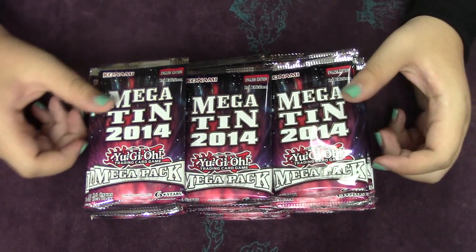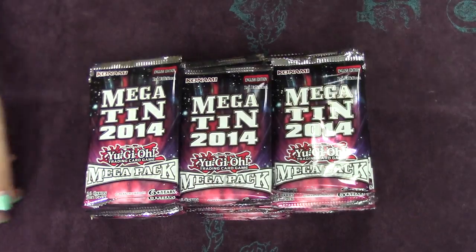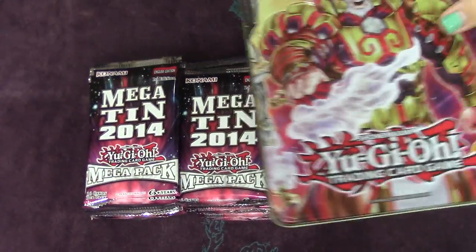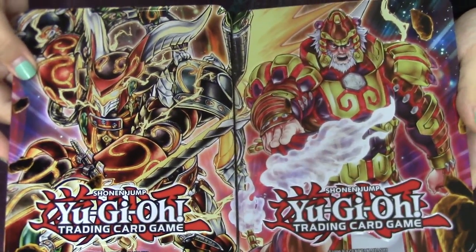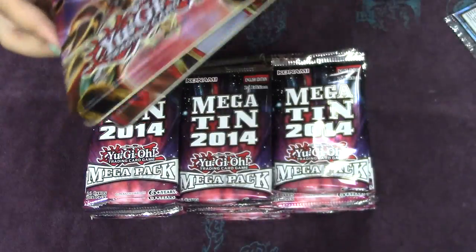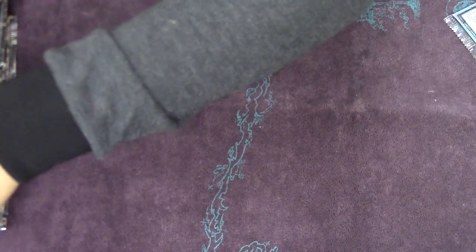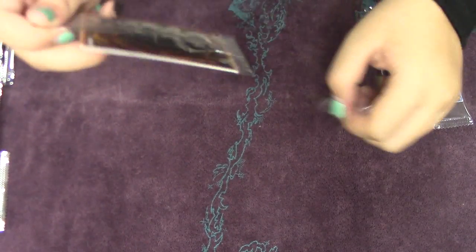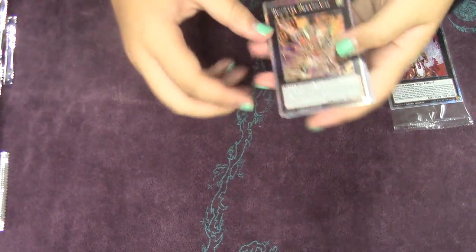There are 12 tins in a case and three packs per tin, so that's 36 packs total. I went ahead and got two promo packs to show you guys what's inside. Here's a Tiger King cover and the Suzano one — they look pretty nice. The tins are a little bit bigger than usual. These tins have a lot of good reprints; I previously made a video discussing it and I hope you guys are excited to open them.